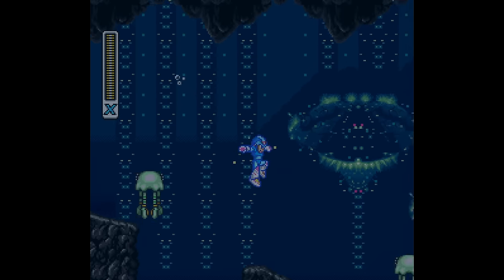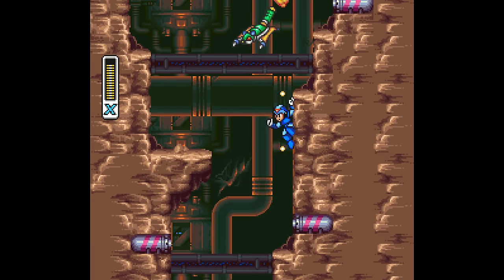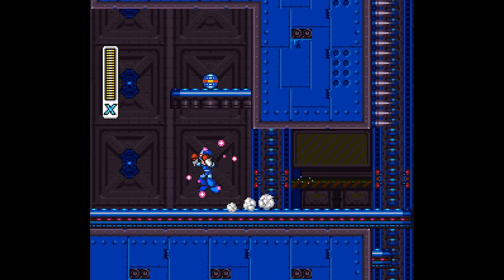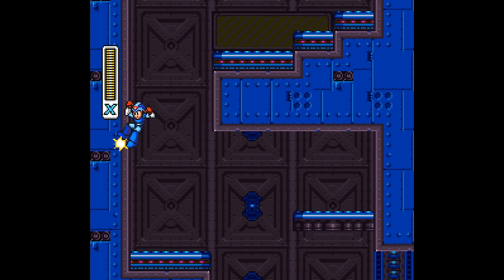X2 handles basically the exact same as he did in X1 — running, jumping, wall jumping, dashing, shooting — it's all the same. Mega Man sequels don't usually evolve that much, but add and refine what they can. In the case of X2, you have the dash at default, and the biggest reason X2 is one of my favorite games: Mega Man X2 is home to the most complex routing in the Mega Man X series.